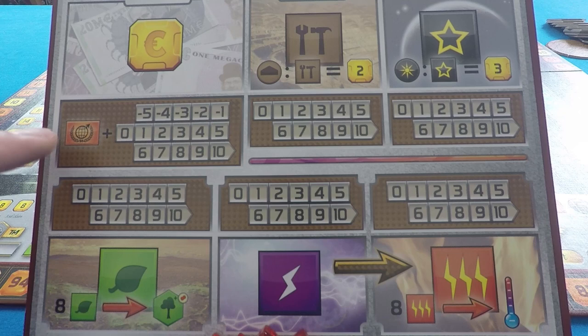This is your terraforming reputation, and this is accrued by terraforming Mars — increasing the oxygen, placing the lakes, etc. Your money income is actually equal to your terraforming reputation value plus whatever's on this tracker here. All the rest operate in isolation.